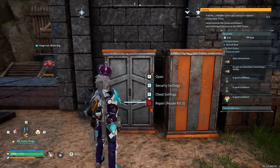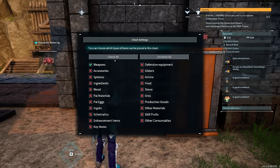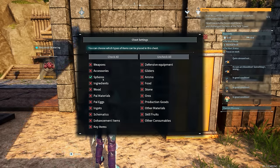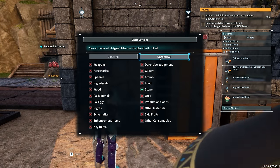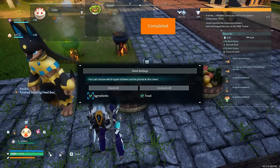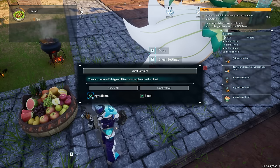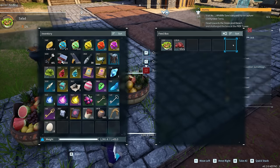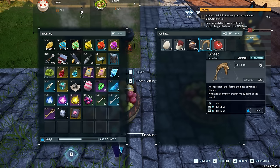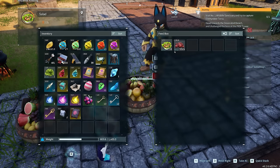A similar quality-of-life change applies to items you place inside inventories and stashes — you can now specify which type of item goes into different containers, from weapons, accessories, food, and ingredients. For example, I crafted two feeding stations: one set to ingredients so pals only place ingredients inside it, and another set for food only, so pals feed from that one without consuming my ingredients. This is a great way to avoid overlap and still craft cakes and other items.